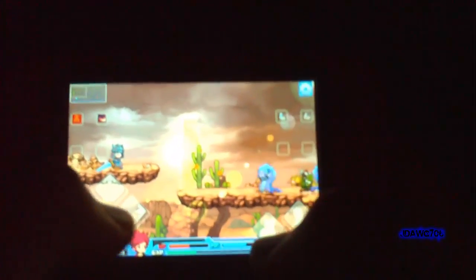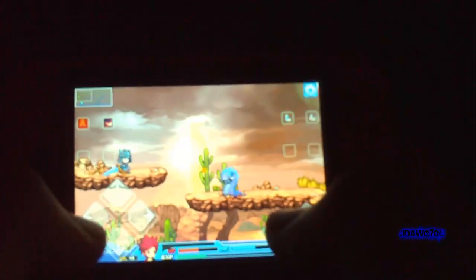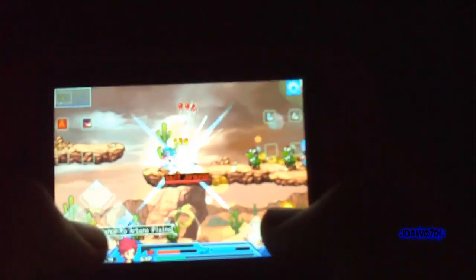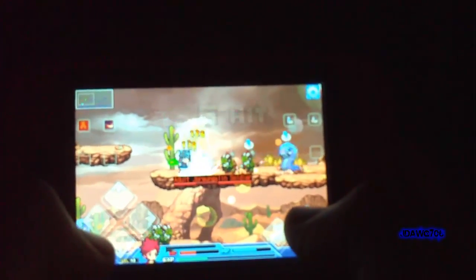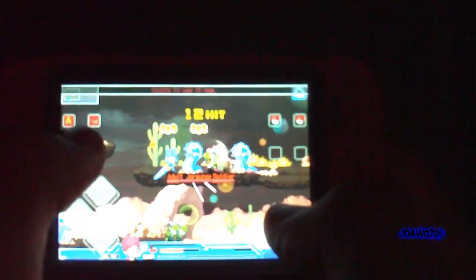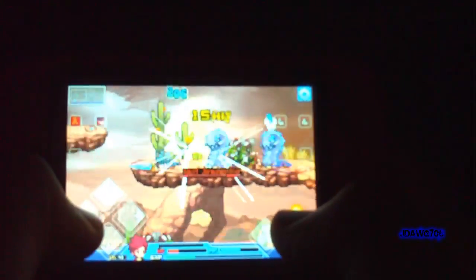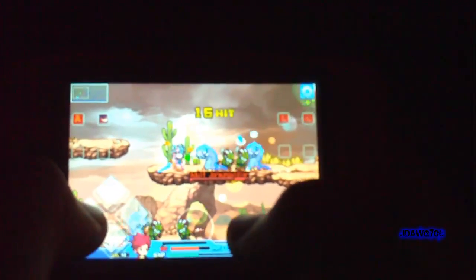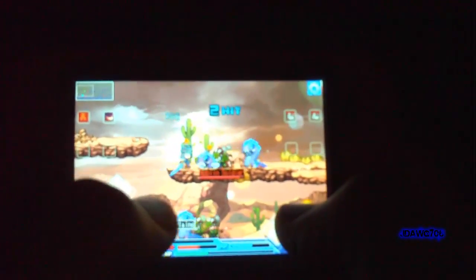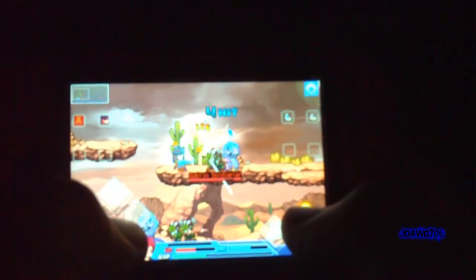I'll save that and show you guys some gameplay — me killing some monsters, like the sand worms. The boss for this stage is in what I think is the fourth world or region, which is the desert. You start out first in a wood area like a forest, second is snow, third is the volcano, and fourth is the desert.